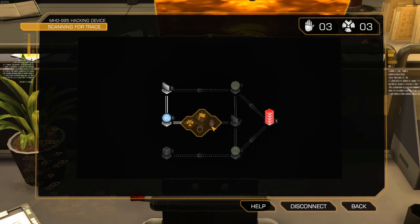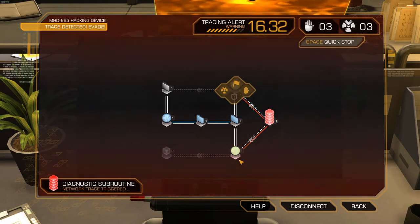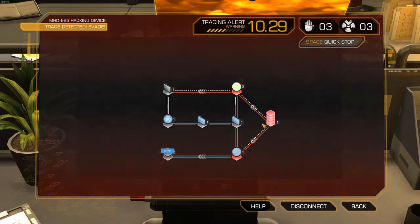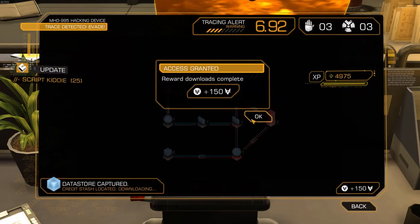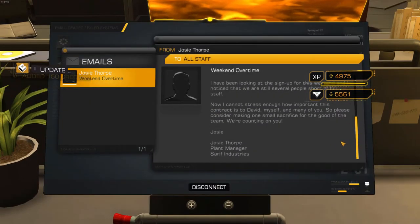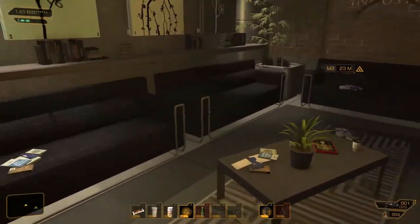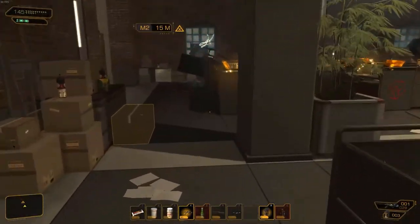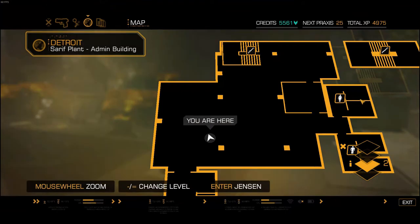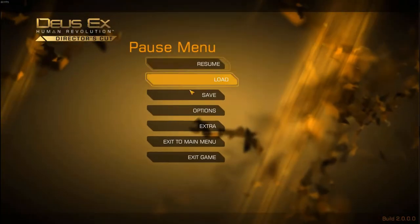So the only way we're going to actually be able to go is this way. Whenever you have two of these end nodes here you're going to have to capture them both. There we go, access granted, nice. So utterly close - 25 points away from getting a level, can you believe that? There was nothing else over here, right? I don't believe so. So since we spent so much time doing this we should probably hard save.